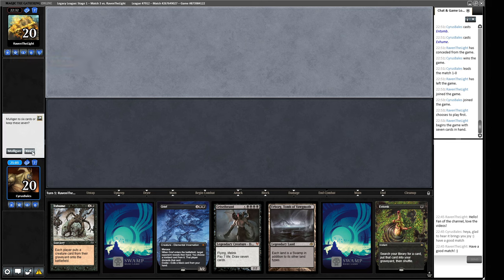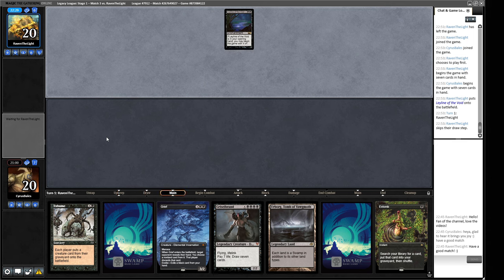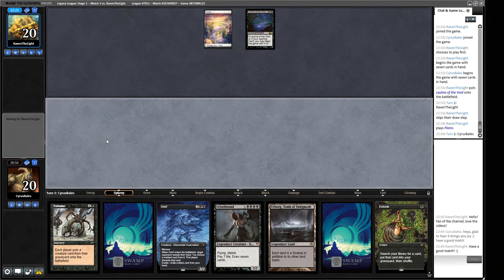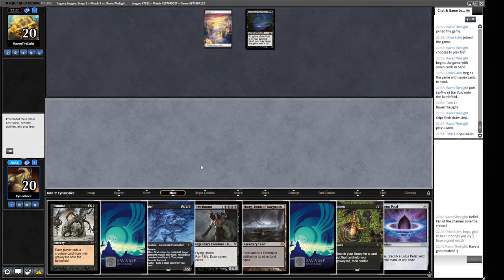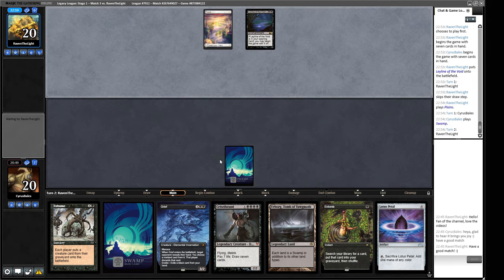Our hand here seems pretty reasonable - we can keep this and just make a turn two big scary thing. Leyline of the Void - you don't see that every day out of the old Death and Taxes deck, but I guess they're Black Taxes now.